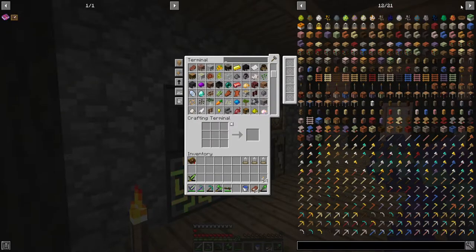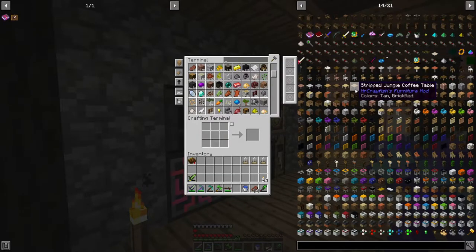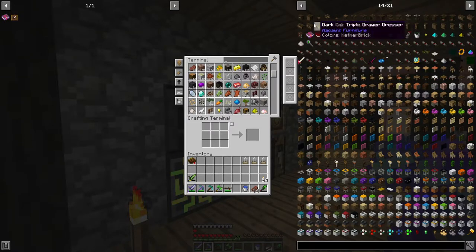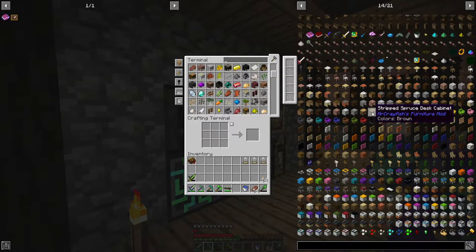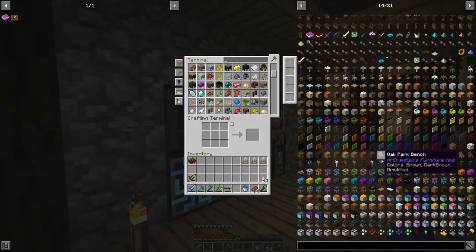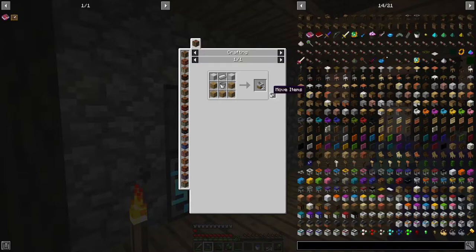Let's start actually making some furniture, I think. We got two furniture mods in here — we got McCaw's and we got Mr. Crayfish. We got plenty to choose from. First thing I want is a sink, funnily enough. Let's get an oak kitchen sink.